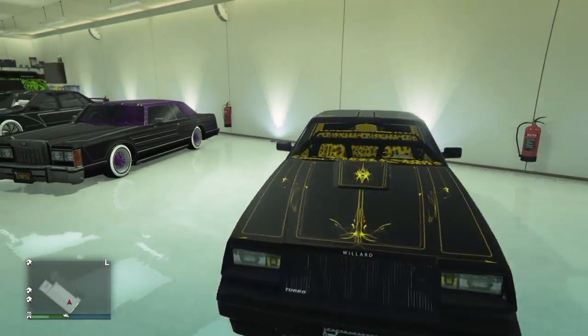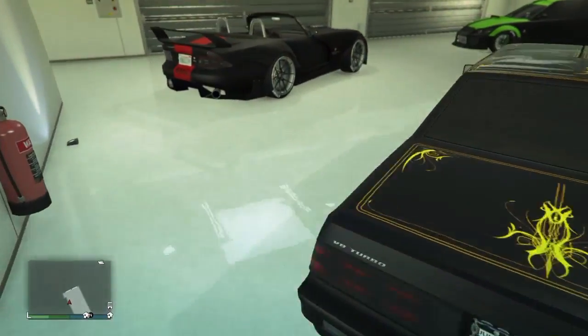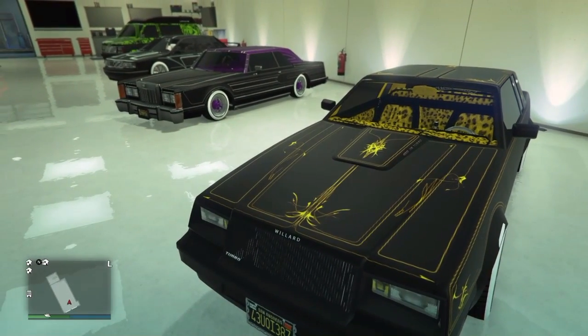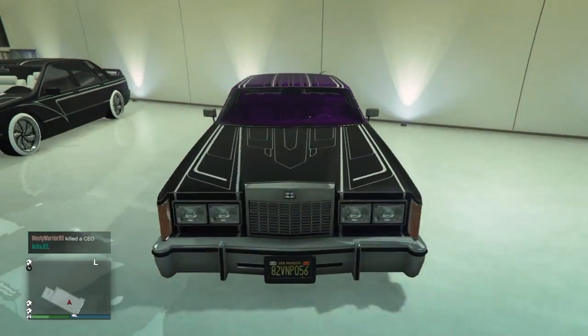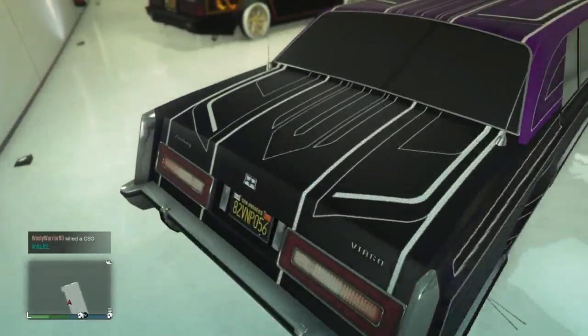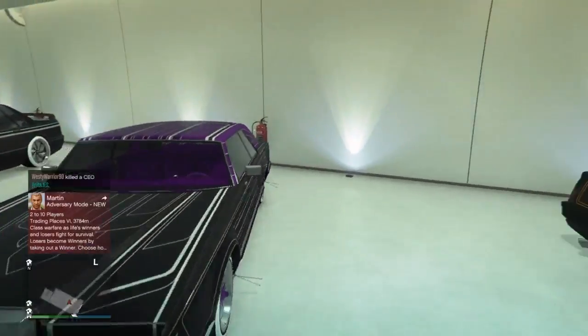Over here we have one of my other favorite Lowriders — this is actually my second favorite Lowrider out of this whole garage. I love the matte black on the gold; it looks pretty sick. Over here I got the purple and black one. This is probably my least favorite, but it still looks pretty nice.